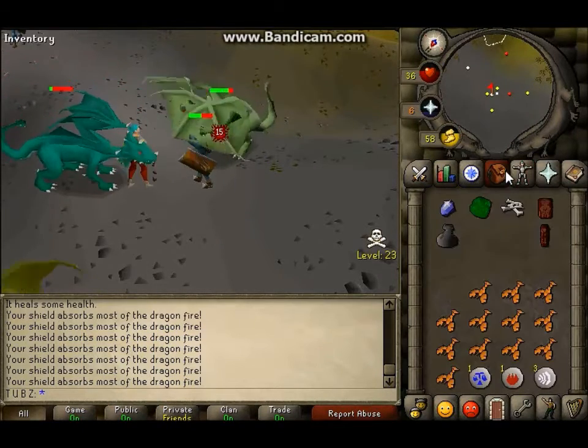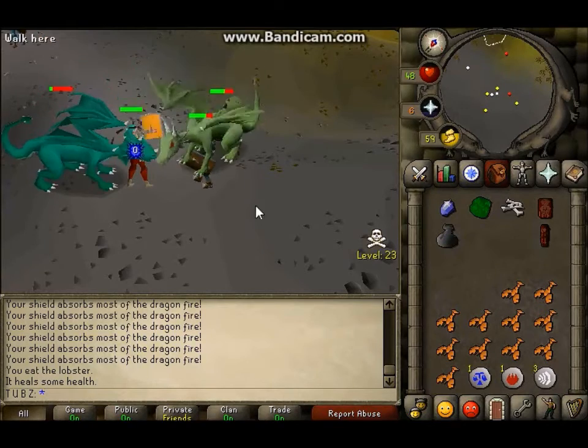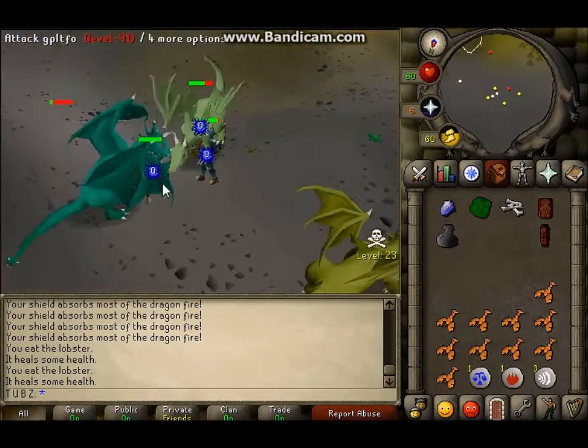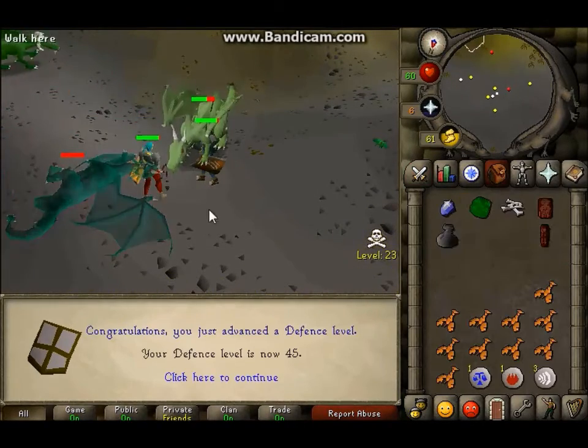Hey, what's going on guys, it's Texas Aya. Today I'm bringing you episode number 4 of Road to Range Tank. In the background, you're about to watch me get 45 defense — and I think I'm about to throw up on myself. Never mind, it went away. But 45 defense, there it is.